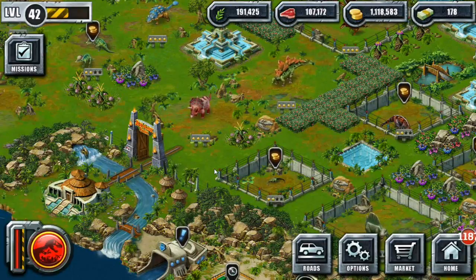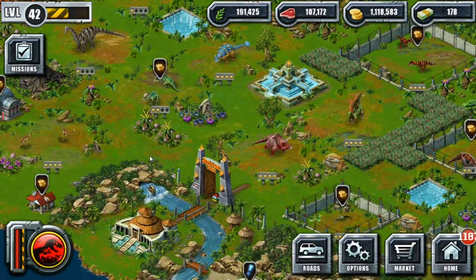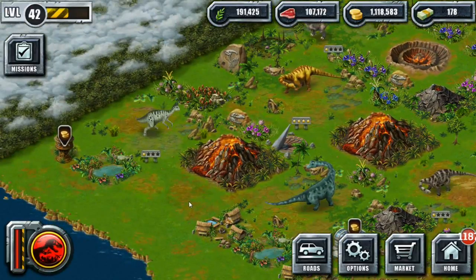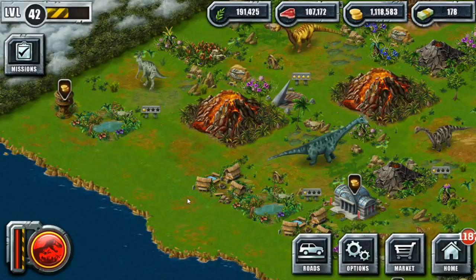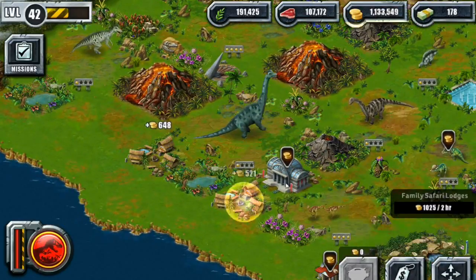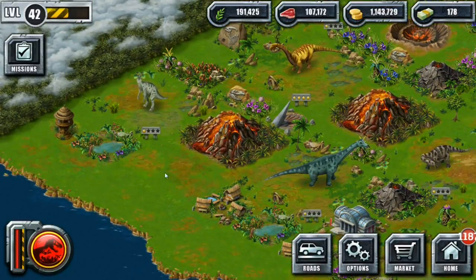Hello everyone and welcome back to Jurassic Park Builder. We are here in our little corner of Jurassic Park Island where our Jurassic level creatures are doing pretty well. It's really weird — I was just minding my own business walking out on my deck, and I thought I need to put some things next to the second volcano. Isn't that just so random? There I am minding my own business, feeding the wild birds, and then all I could think about was this empty space.